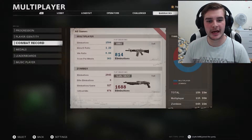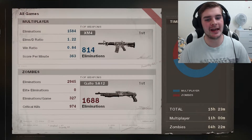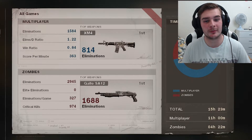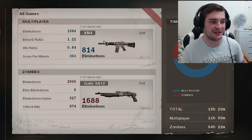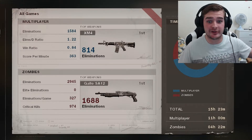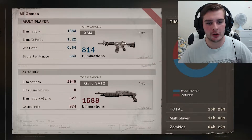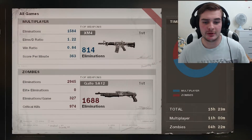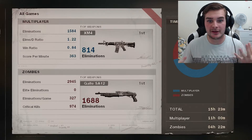Here are my stats: 1584 eliminations. My KD ratio isn't perfect because I was trying to unlock my XM4, and this was before the patch - it was a 1.22 KD, which is positive. My win/loss ratio was 0.84, which isn't the best, but it's gone up since this video. My score per minute is 363, which isn't bad.